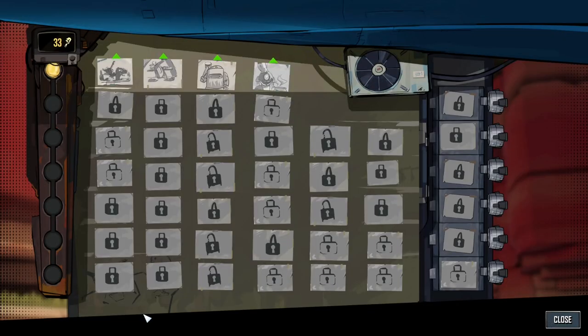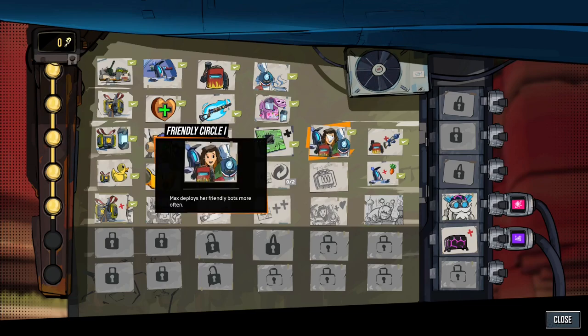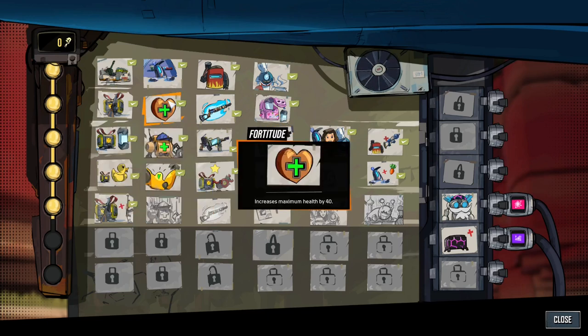Whether it be from the boss or some other bad bot, at some point you'll probably get turned into scrap metal. No reason to fret — you'll be brought back to the base where you can use the wrenches you've gathered to purchase upgrades. These upgrades can increase the weapon and buff options in safe rooms, increase perk options while leveling, and permanently increase max health, and more.